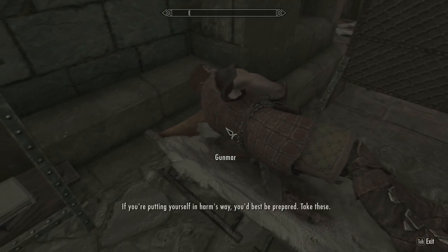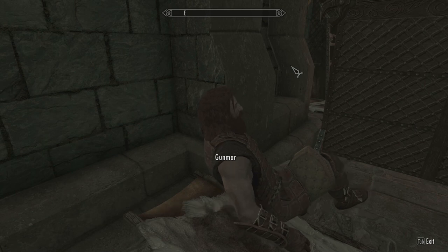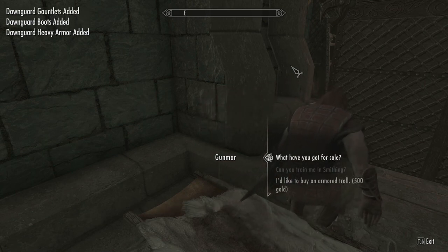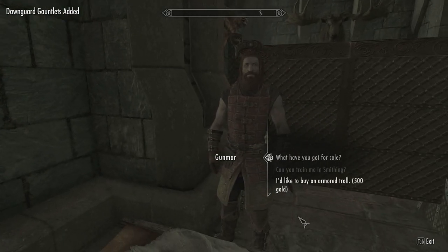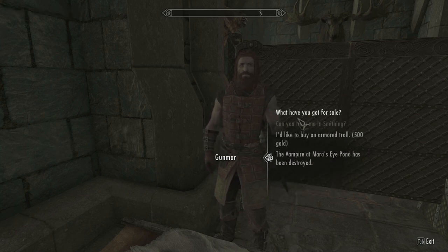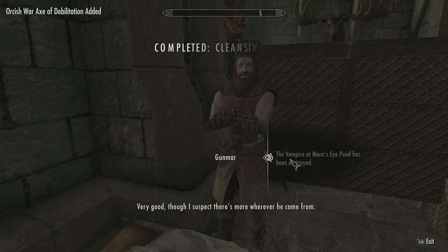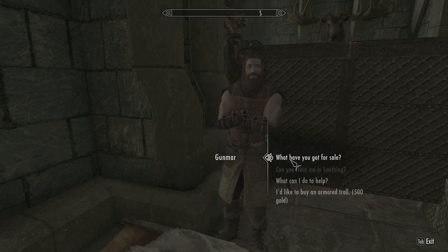Gunmar gives me Dawnguard heavy armor, Dawnguard boots, and Dawnguard gauntlets — more stuff to carry. Then we report that the vampire at Mara's Eye Pond has been destroyed. Gunmar says he suspects there are more where he came from and we cannot afford to relax.